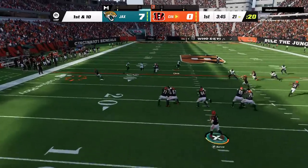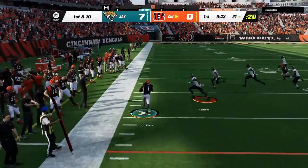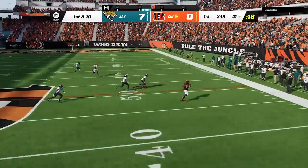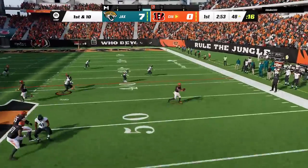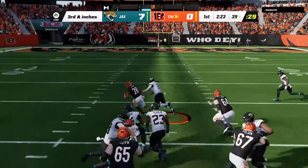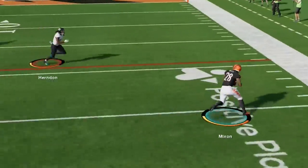On defense, my opponent pretty much only runs 2 plays all game from the Gun Tight — the drive corner and the famous PA cross play. That's probably because he's figured out a way to make these 2 plays unstoppable. He switches it up to run the ball every once in a while, but for the most part it's just these 2 unstoppable plays. He runs that play one more time and tries to hurdle my defender.